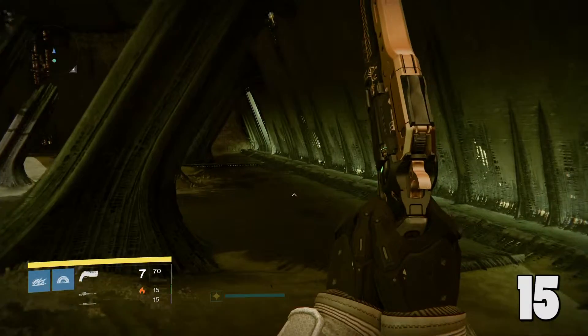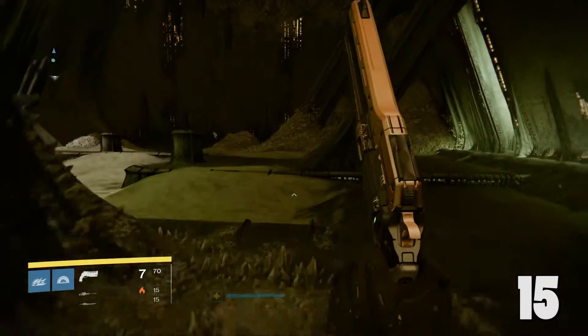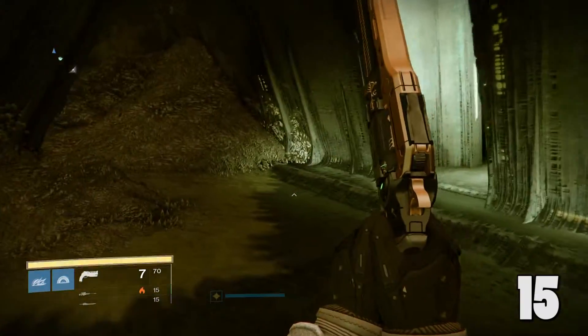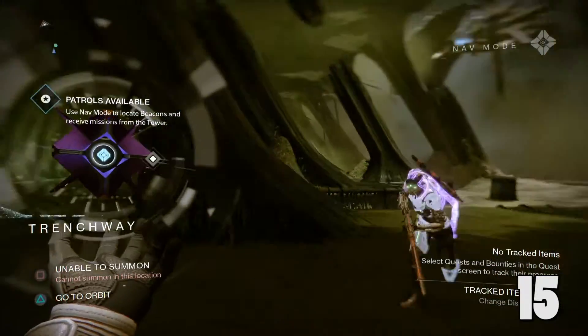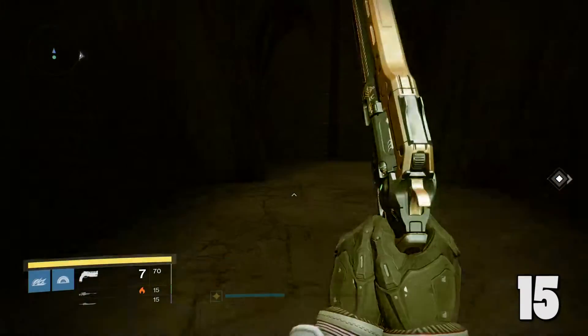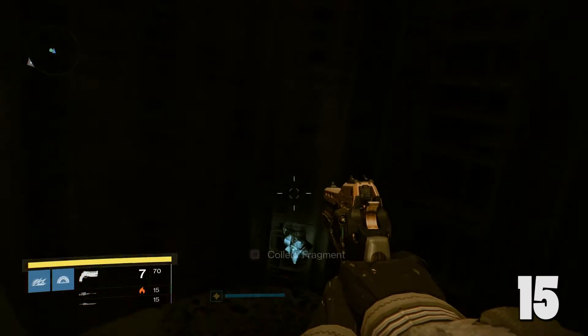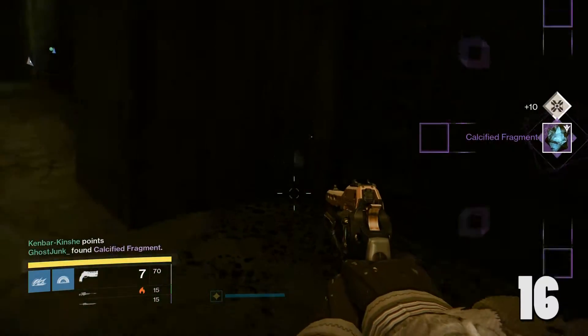Number 16 is in the same area, but you're going to want to go down the entire pathway to the opposite end of where the previous fragment was. You'll see a door that leads to Oryx in one of the missions. Start walking sideways here, and it'll be hiding in the caved-in part of the wall. Go ahead and pick that up.